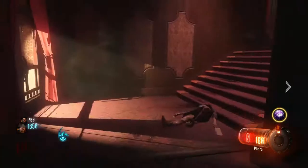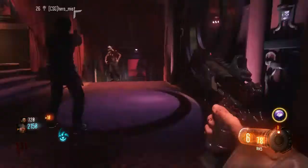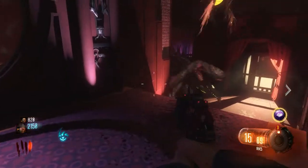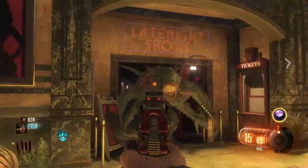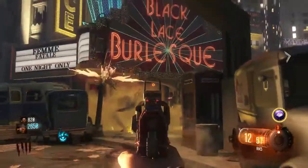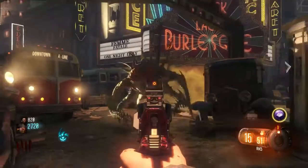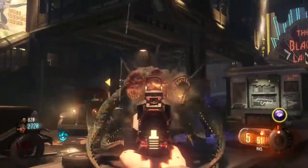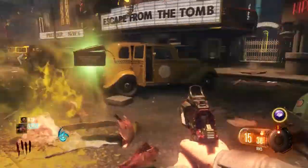What you want to do is shoot each head every time his mouth opens until you get that third head blown up. Now that you've killed him, pick up his heart.